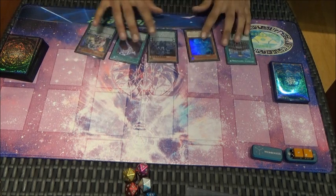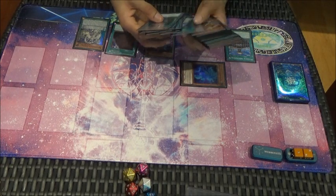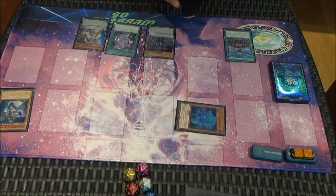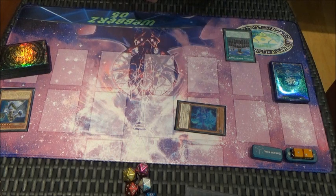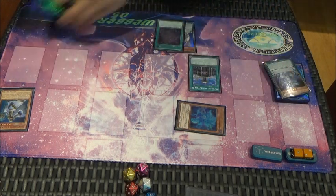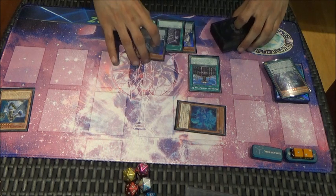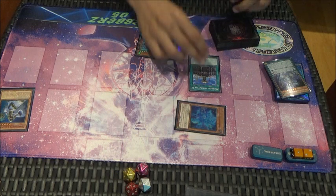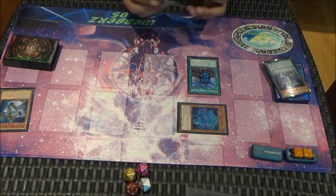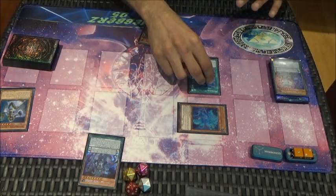First thing I'm going to do is activate Magician Souls and send Shaman to the grave, then special summon Souls to the field. Next I'm going to activate Institution, Cerberus searches for a Jackal King. Institution gets two spell counts because a Mythical Beast was destroyed.